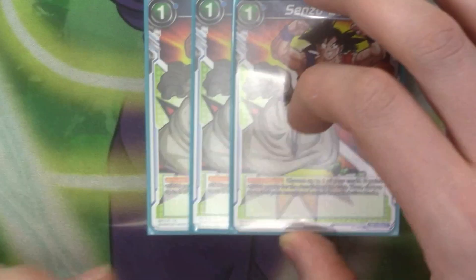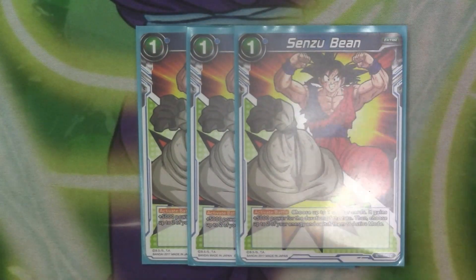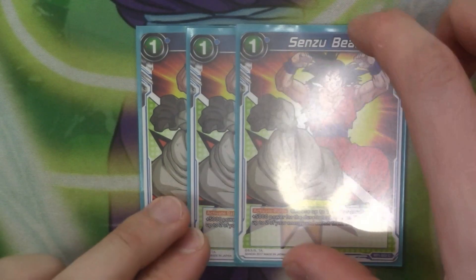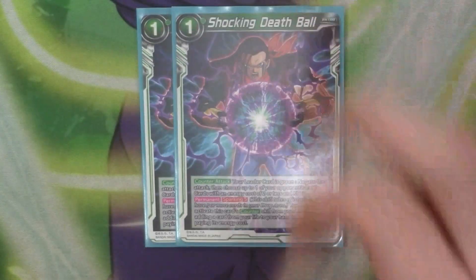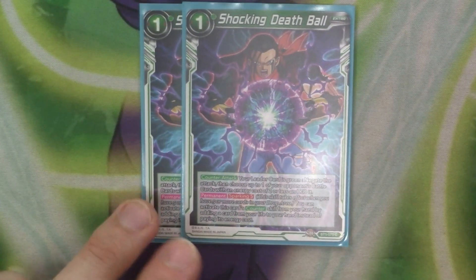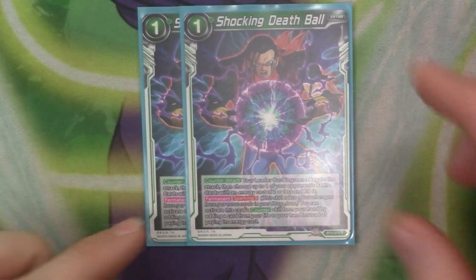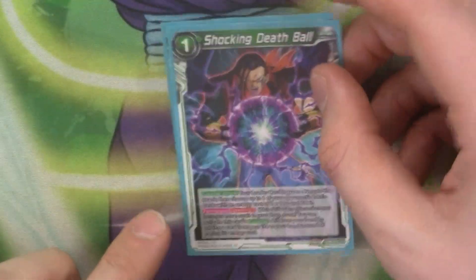We've got 3 copies of Sensory Bean. On your opponent's turn, active battle: give a card 5k and get your energy back. Because we do have blue energy in here, it's playable. We've got 2 Shocking Death Balls — this is our Sparking Negate. If you leave green, you can negate the attack and kill a 2 or less card on your opponent's field. Sparking 5: you can rip a life to play it. It's just an easy play counter.